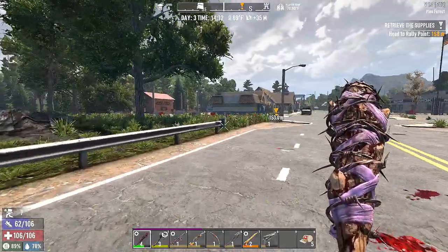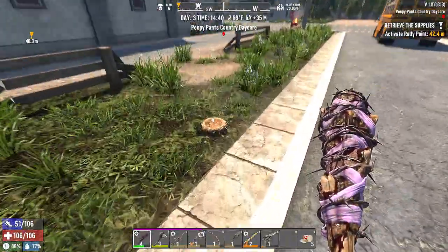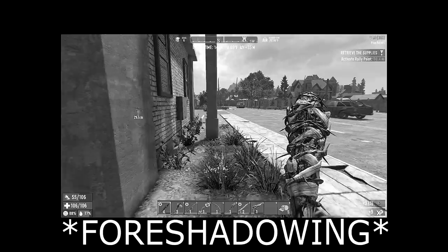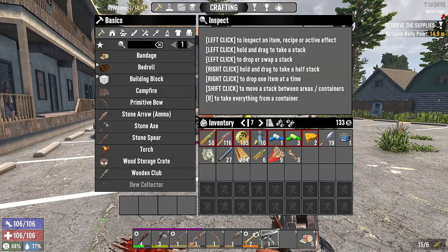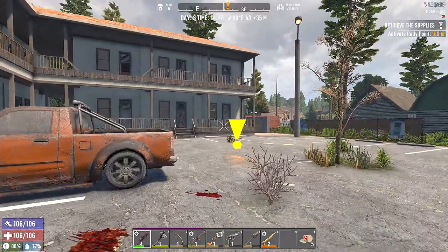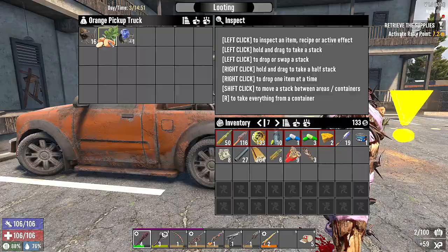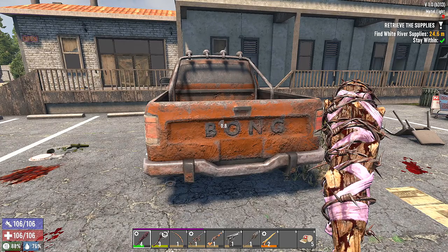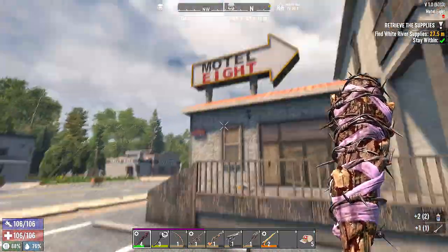We're gonna swing by the house, empty this stuff and unload, then we'll meet you at the motel. Here we are at Motel 8. I'm pleasantly surprised we haven't had to really use any of these weapons much. We've got our pipe machine gun, pipe shotgun, and now our pipe pistol. And a regular pistol - look at this, it doesn't even look like a level one, it looks like a level four or something. Vehicle magazine! I don't think there's that many zombies inside so let's see.